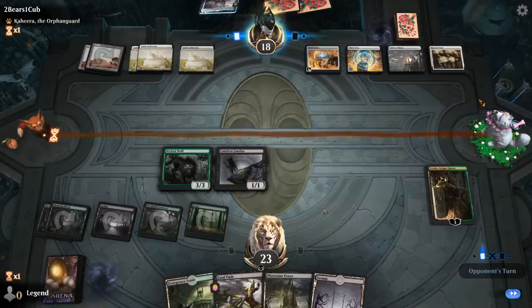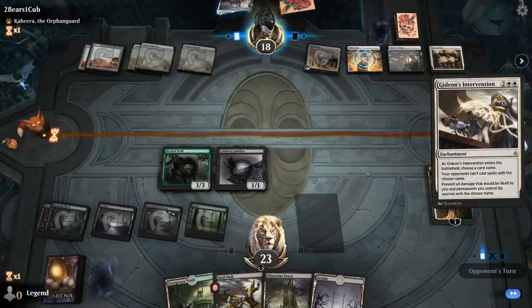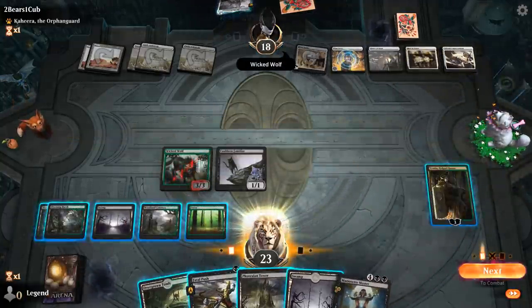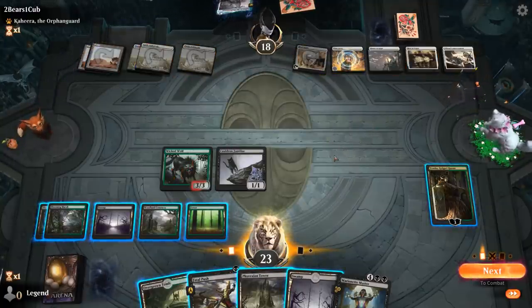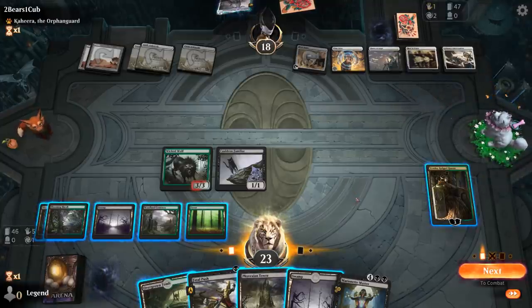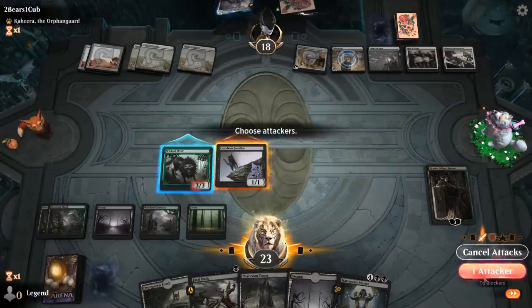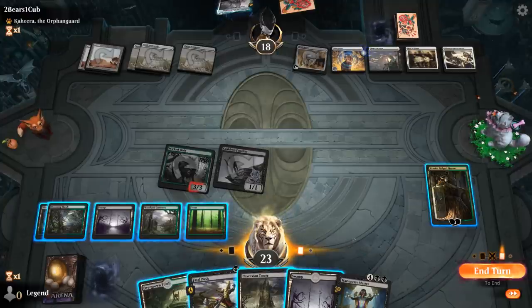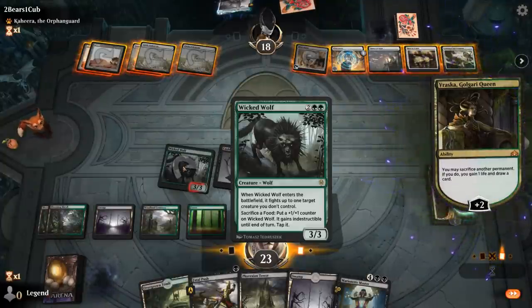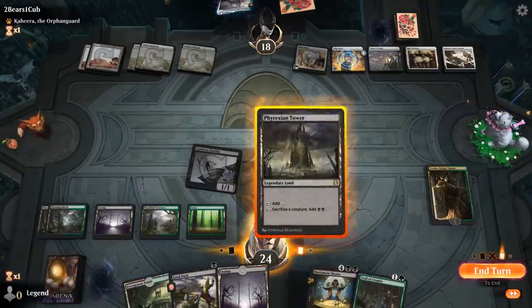Fatal Push can destroy the token they make with Dawn of Hope. Gideon's Intervention names Wicked Wolf — so it no longer deals damage. Marionette Master can still draw. Putting counters on Nine Lives by making a bunch of tokens is pretty good. They've got one card left in hand, so I don't hate my spot. I'll probably just get in with Familiar, then sacrifice Wicked Wolf at this point — it can still function as a sacrifice outlet but I have no food. So I'll play the Master, then find Trail of Crumbs.